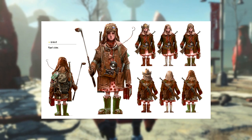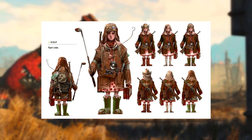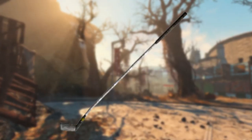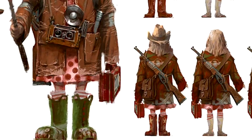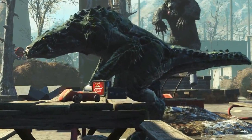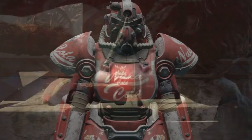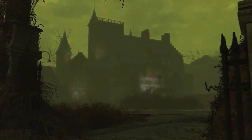Two things really stand out to me: the golf club — I would love to see a golf club in this game, there was one in New Vegas — and the lunchbox, which looks very familiar. In the Nuka World DLC trailer we actually saw a Nuka World lunchbox, very similar to this. Nuka World is a theme park, so it would make a lot of sense to include Nat somehow.